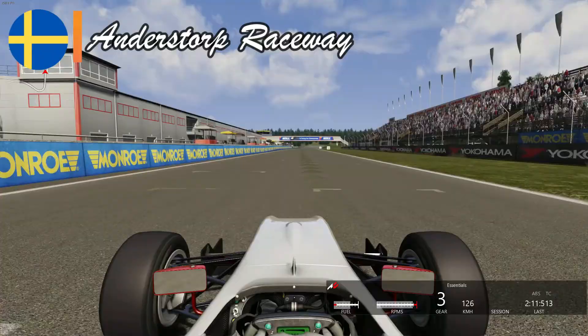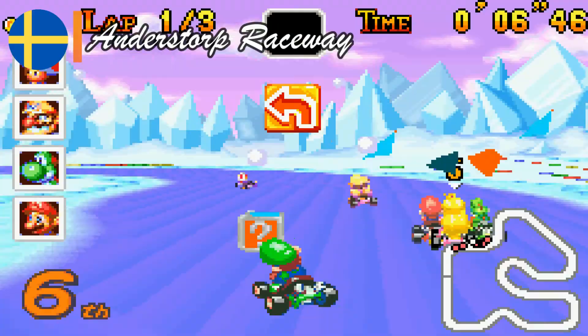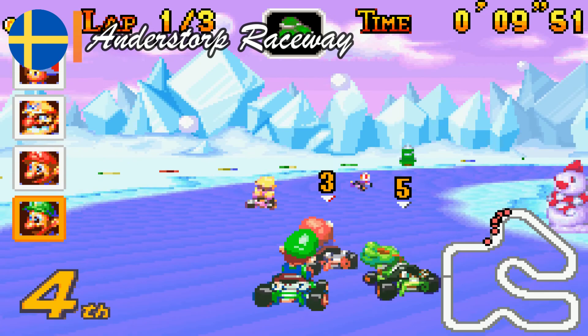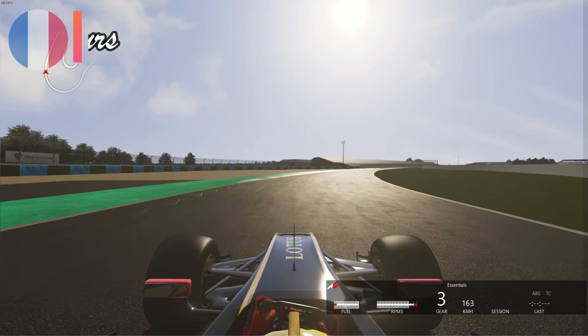Second to last on my list is an oldie found in Sweden: Anderstorp Raceway. This track is not too special for modern F1, and even in the 70s it was not extraordinarily complex, yet it has nonetheless produced interesting races. The same case could be made for GBA Snowland — a circuit that at first appears simple but often gives players plenty of opportunities to find different strategies. Besides, being located in Sweden, I must imagine the snowy track fits the aesthetics too.